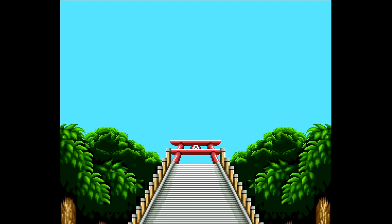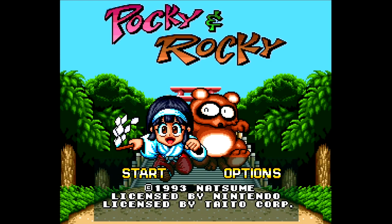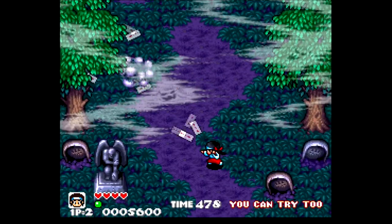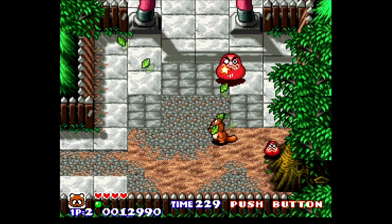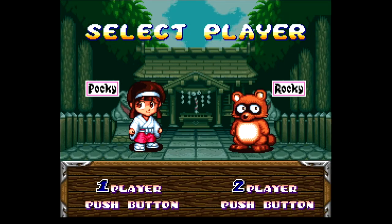Pocky and Rocky was developed by Natsume and released for the Super Nintendo in North America in 1993. It's a multi-directional scrolling shooter that can be played with one or two players. It could very much be considered a cute-em-up, a shooter focused more on cute cartoon characters and animals than spaceships and guns.